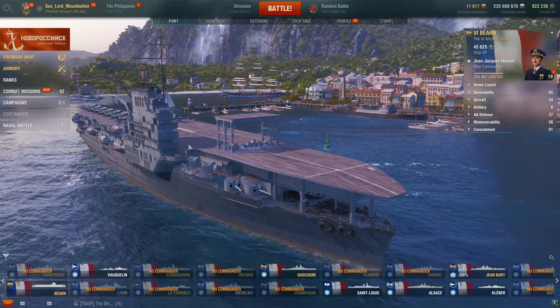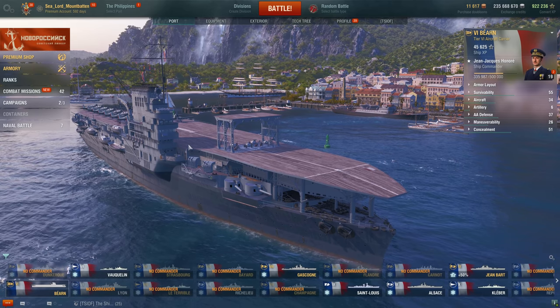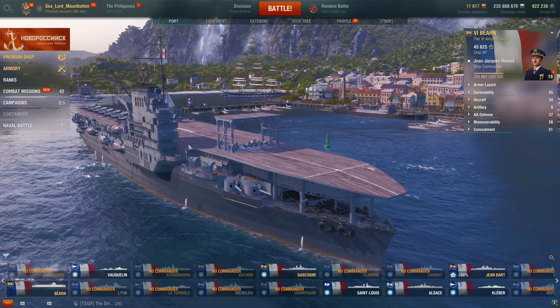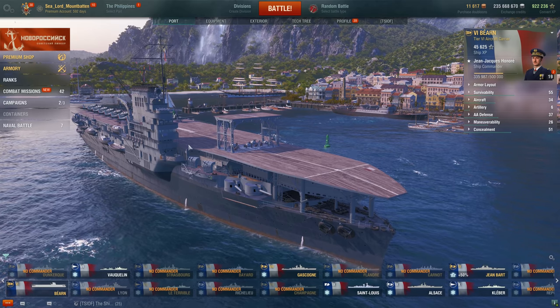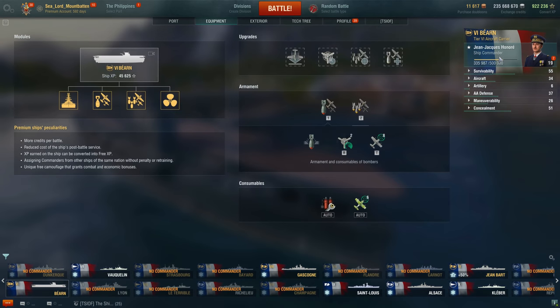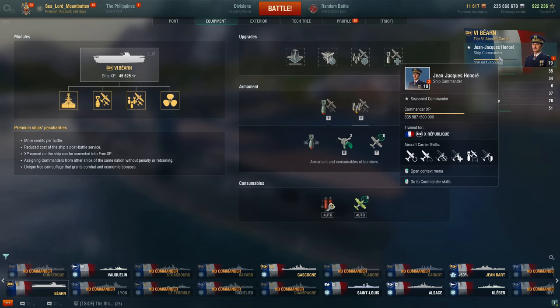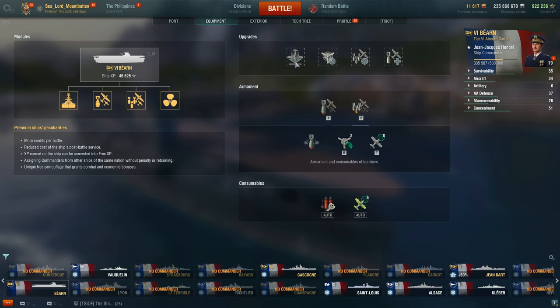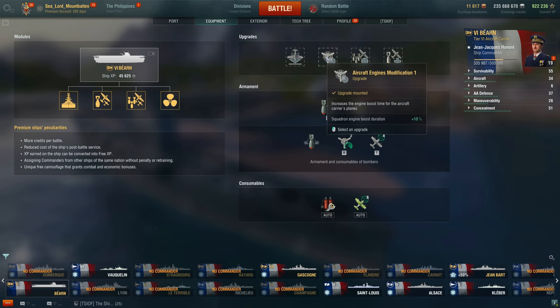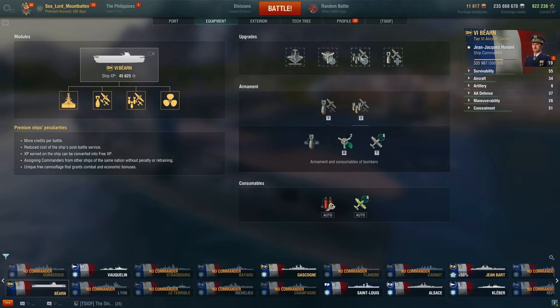Take a look at the Bearn. I didn't bother to remove my commander or my build from it because it doesn't make that much of a difference for a surface ship context. For future reference, this is my build on the ship at the moment. With the modules, I went with Air Groups Mod 1, which increases the speed of the planes returning. Air Engines Mod 1 increases the boost time of the engine boost, which is very much needed for these planes. Skip Bombers Mod 1 gives you a couple more seconds on the attacking time of the skip bombers.